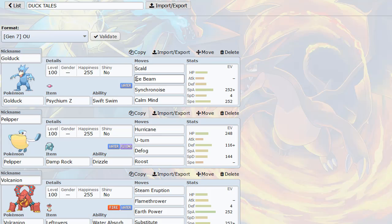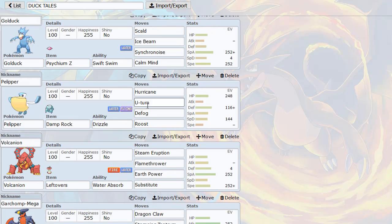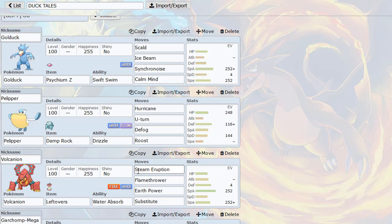Ice Beam hits certain Grass-types like Bulu or Tangrowth. We got Pelipper to set up the Rain — nothing too special. I don't have a Water-type move on Pelipper because I pack three Water-type Pokemon, so either Golduck or Volcanion can spam Scald or Steam Eruption respectively. Volcanion is really cool for the team: it gets a boost in Steam Eruption, Water-type moves are stronger in Rain, and it's a Water-type that can beat Ferrothorn. Ferrothorn is a really big problem for Golduck since I'm not running Focus Blast. Volcanion can sub on Ferrothorn — they can't break your sub unless they have Power Whip — and Flamethrower hits Ferrothorn really hard.